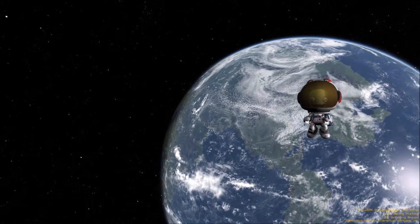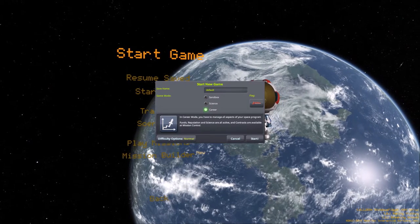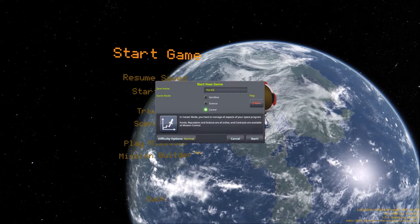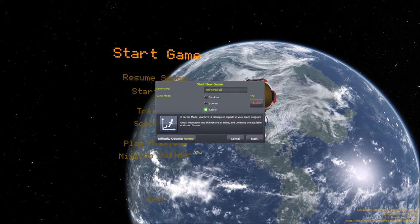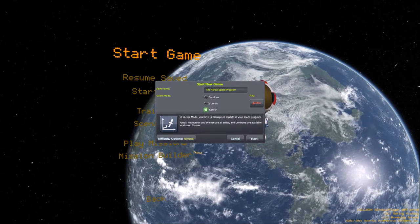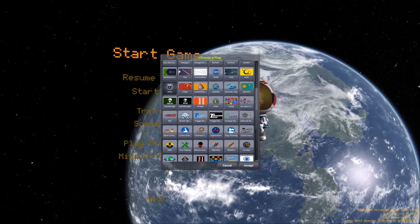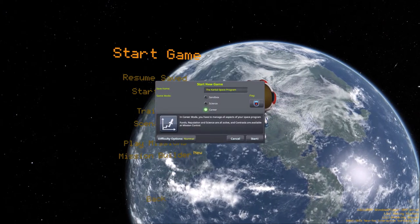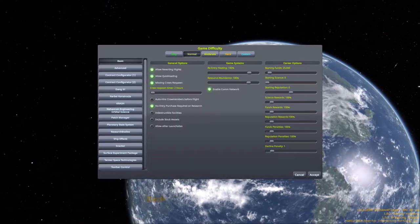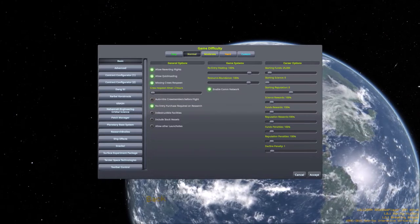Let's start the game and start a new save, which would be career mode. We name it Space Program, and change the flag to the retro one. And of course take a look at the difficulty settings. As you can see I have installed quite a lot of mods.